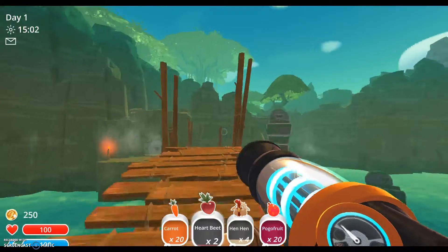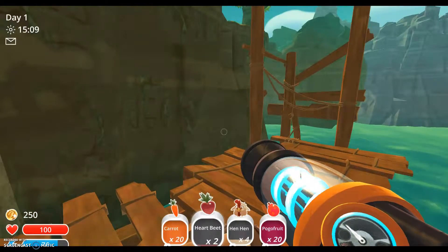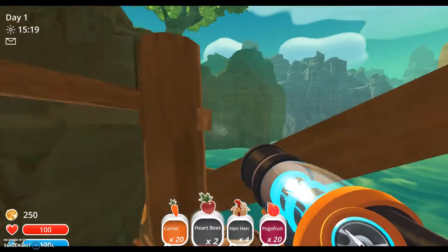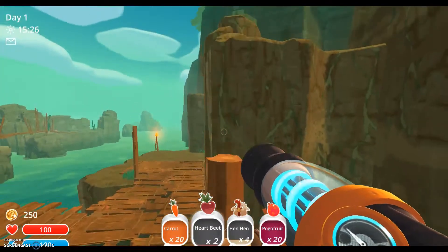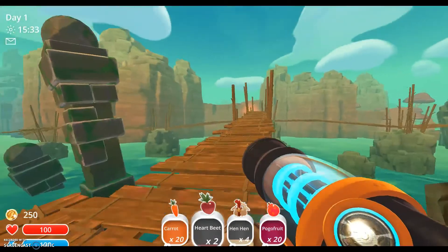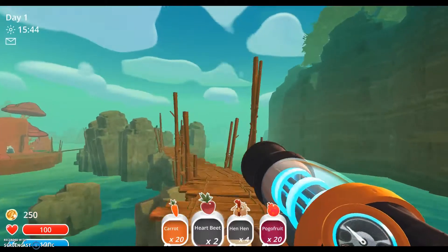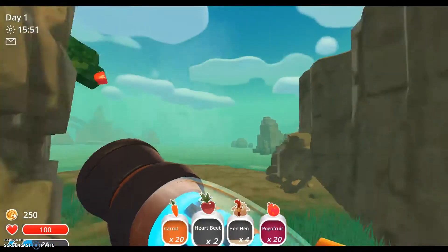Most of the time you need something called a slime key, which you get from popping gordos, to get into this place. But people found a way to cheat the system and get in without a slime key — they parkour in. They have to get out somehow though. There's a home teleporter in there, but you need the jetpack to do this. So let's go back to the ranch. We need to pop gordos — they either give us a teleporter or a slime key.